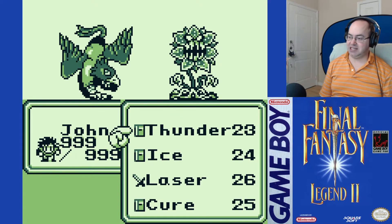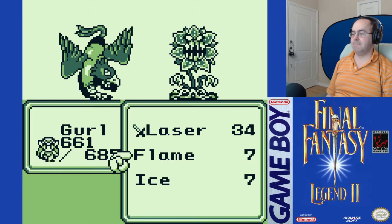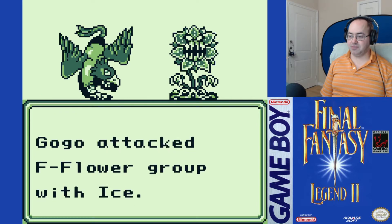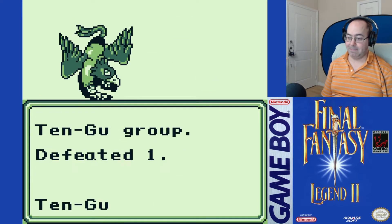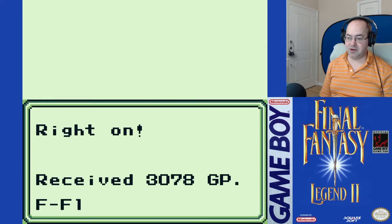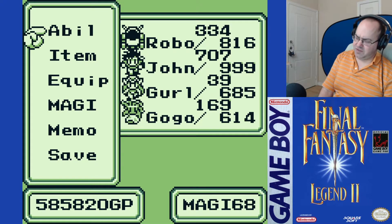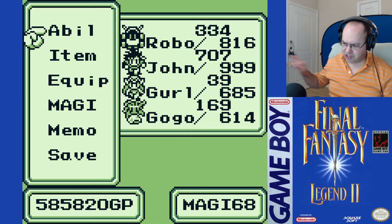We still need Dragon Meat. Dragon Meat is what we need. I assume the Tengu block Thunder — that would be my expectation. We'll do Flame and then Ice. Robo is not reliable as far as going first anymore, because he's above the 99 agility limit.